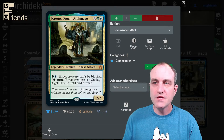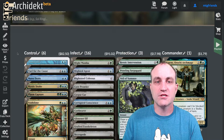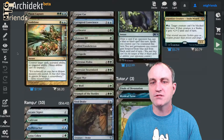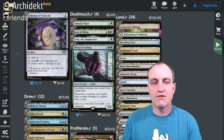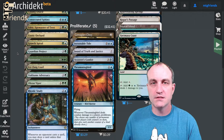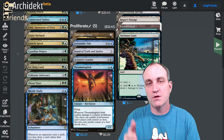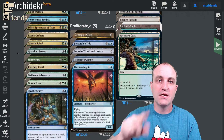This is a fun and nasty deck. We have different packages: a control package — fairly minimal in this one — some protection pieces, a few tutors, some ramp, some deathtouch, and of course lands and draw. We also have a proliferate section: proliferate lets you uptick or downtick counters depending on whether they're minus-one or plus-one counters. So if an opponent has a poison counter, proliferating ticks it up by one.